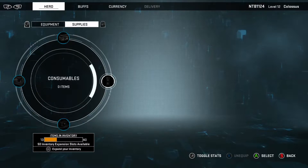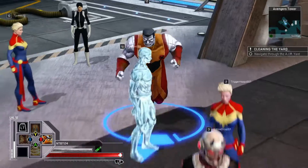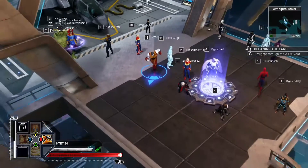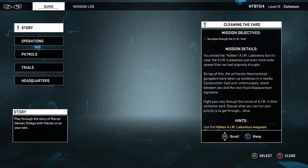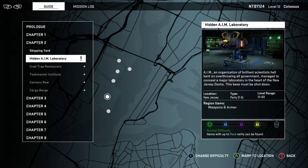I could have sworn it said times five, so I don't know why we only got one. Impressive, but still not as cool. All right, so that'll give us a little bit of a boost. Let's go out to our mission area where we were playing last time. We were in the middle of chapter two, going towards the hidden AIM laboratory, so let's jump back in.